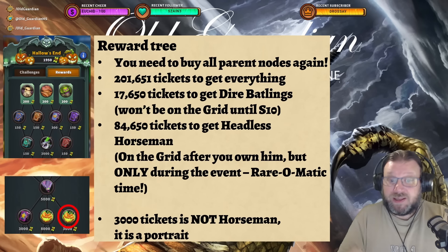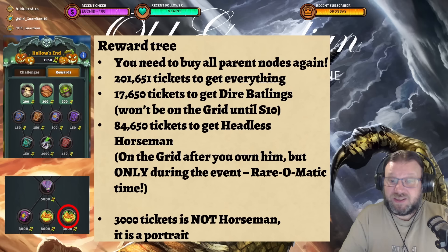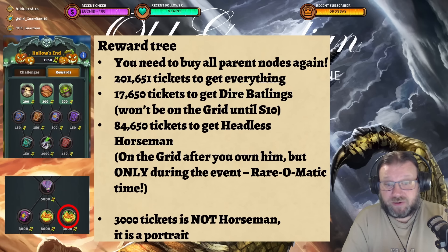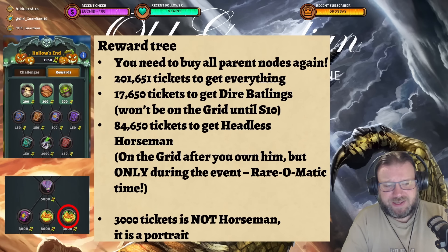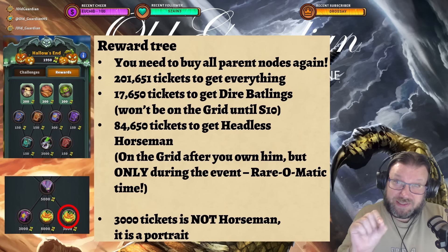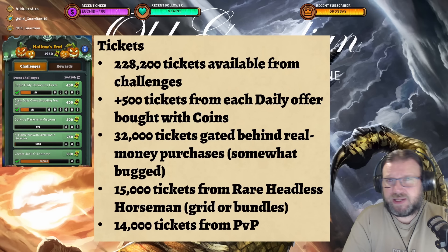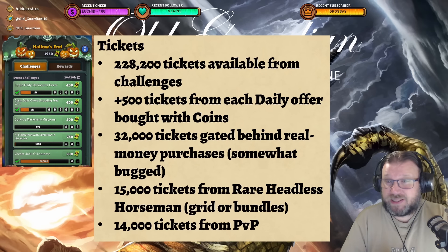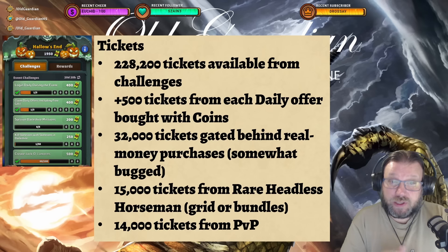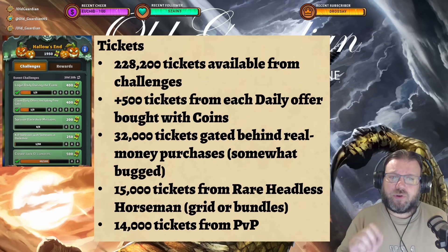You need 84,650 tickets to get the Headless Horseman. Once you own the Headless Horseman, he's going to be on the grid, but only during this event — so after this event, you cannot acquire or improve his rarity. It's rare-o-matic time. Get the Headless Horseman, get at least the first star. There are overall eight stars for Headless Horseman in the reward tree. Note that once you reach the lower point where the Headless Horseman is, there are two identical-looking heads: one for 8,000 tickets and one for 3,000. The 3,000 ticket one is just the portrait — the 8,000 ticket one is the real Headless Horseman. So you'd need 201,651 tickets to get everything from the tree.